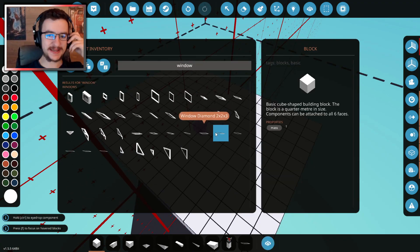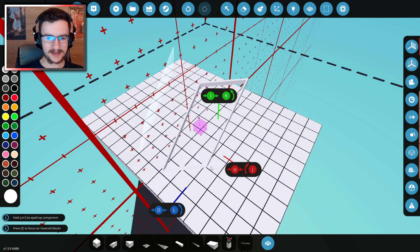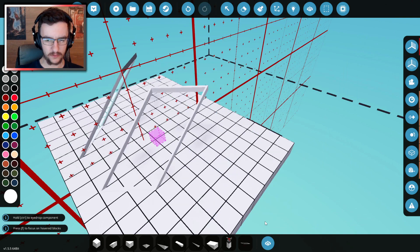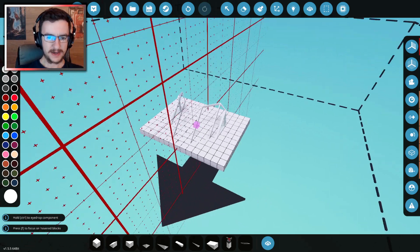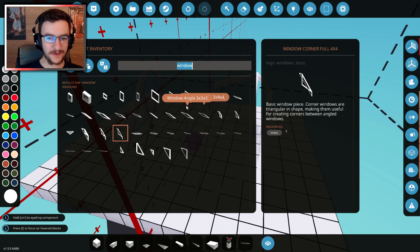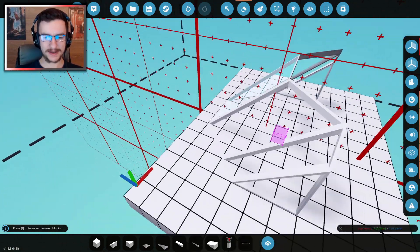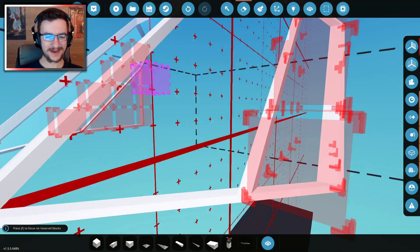We're going to build this in a different way than we pretty much ever have, and we're going to use these pieces as our windows. This is going to be very cool actually. 4 by 4 — there we go, let's say we start with something like this. That looks awesome. We need a 3 by 4 by 4. There we go — that actually looks sick already. Delete all of this. I think this will work; I honestly think this will be great.